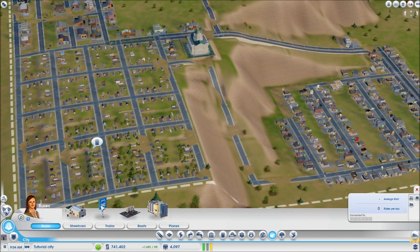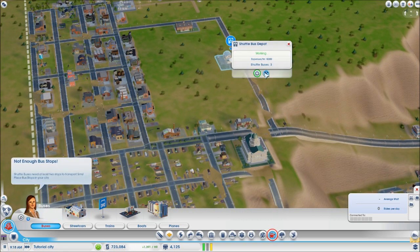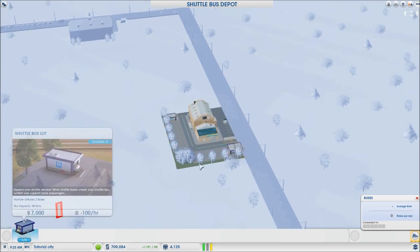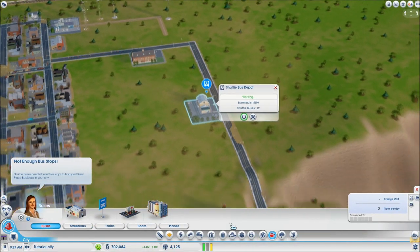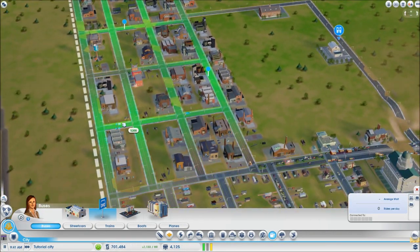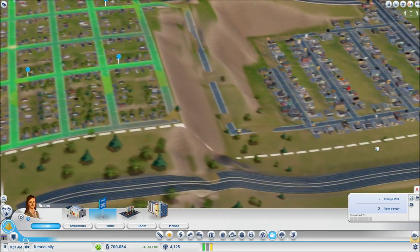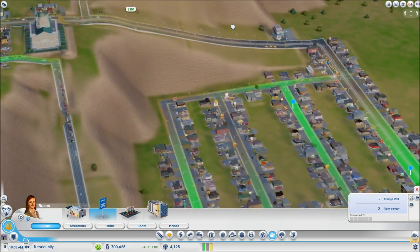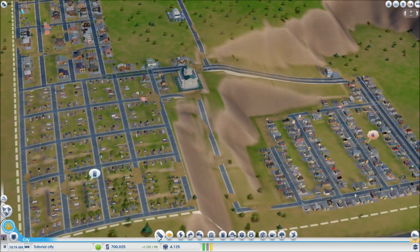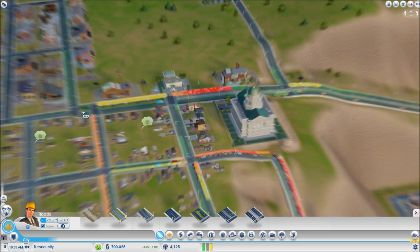Mass transit is a great way to reduce traffic. The shuttle bus depot is the way to go — just plop it down anywhere and add shuttle buses. There's plenty of space for them and you don't need to add anything else. Place about three buses to start. Then add bus stops just like you did with the school, prioritizing the industrial and residential areas. Now people will use the buses and hopefully traffic in the general area goes down. You can see it's still getting backed up at major intersections but other than that it's not too bad.